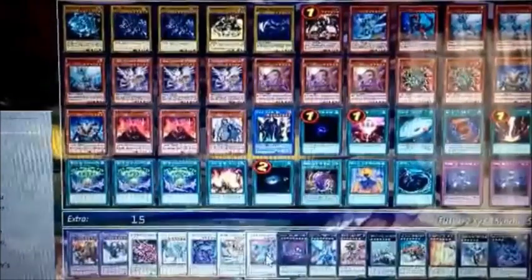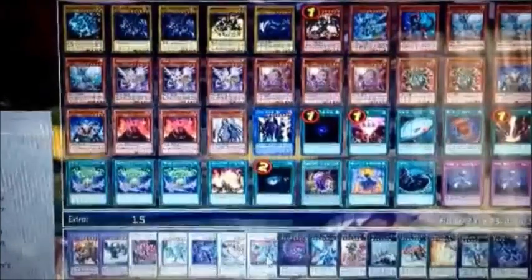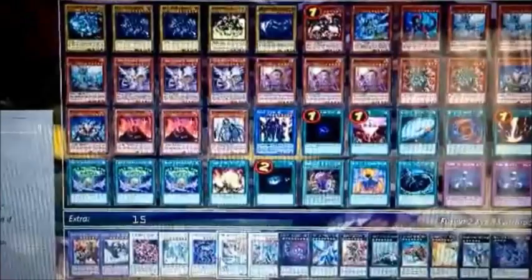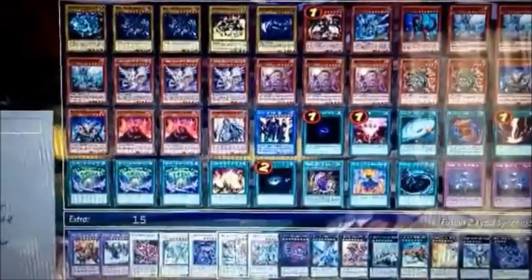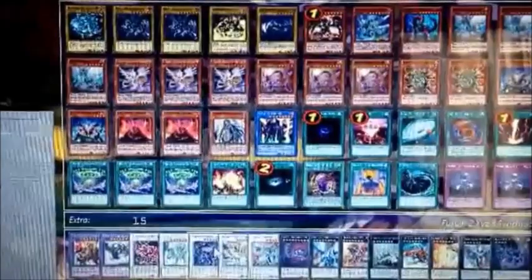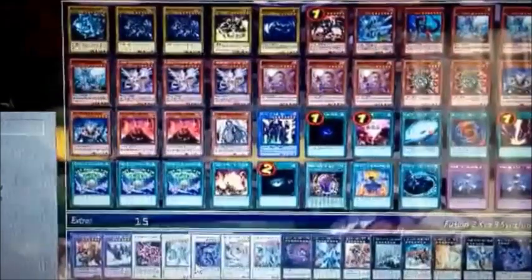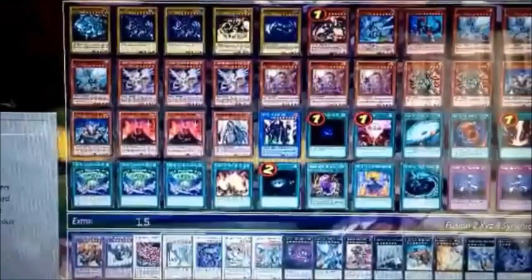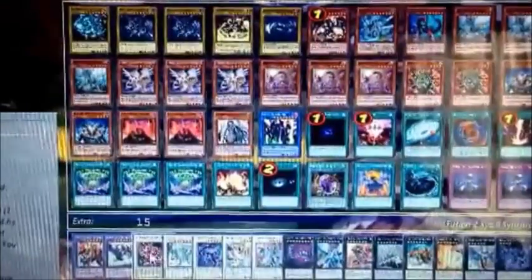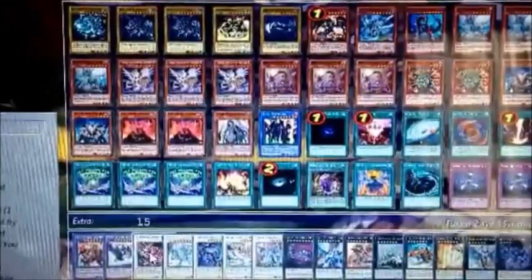I've got Clear Wing Synchro, which looks pretty badass and has a good effect. I've got Michael, which allows me to banish things — really good. Then I've got Beals — another boss monster in the deck, really hard to take out. And Azure Eyes, because why not.